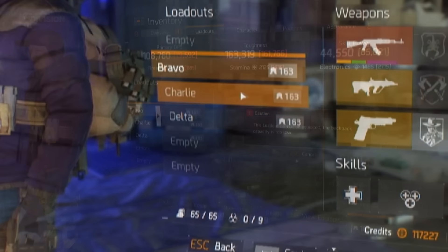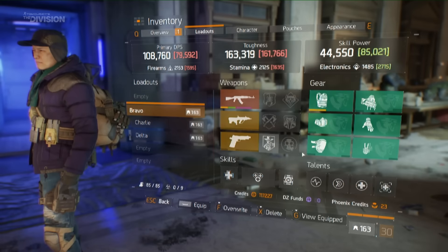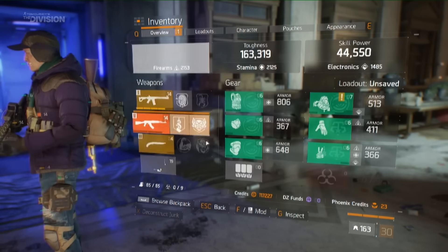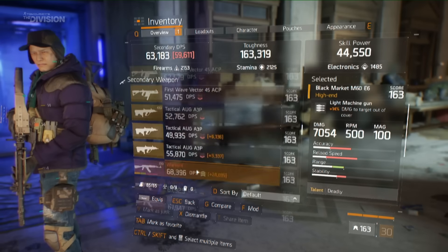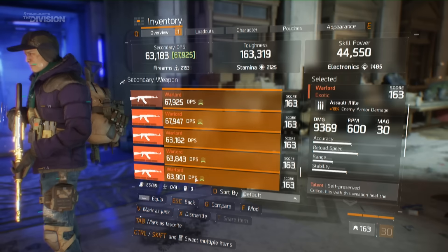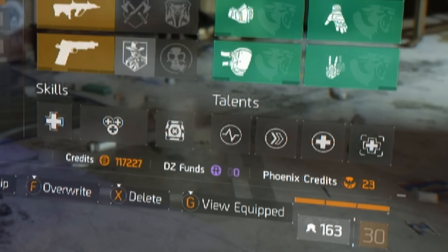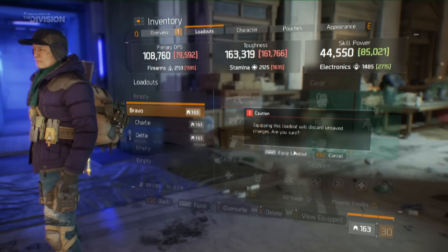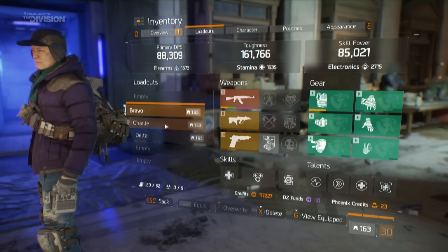We should be getting six slots to save six different loadouts to choose from. I say should be because this is all a work in progress and they did say this was a very early build of loadouts, so just bear that in mind. What does a loadout consist of? Obviously it saves the weapons and the gear, but it does in fact save the skills that you want to use as well as the talents. This was a bit of a surprise — when I saw it and they mentioned it, it was a really cool feature to add.